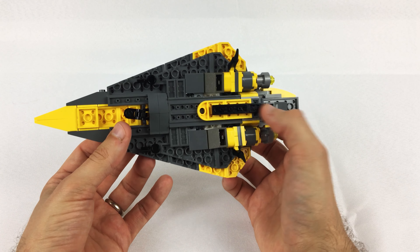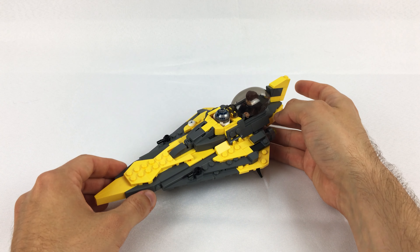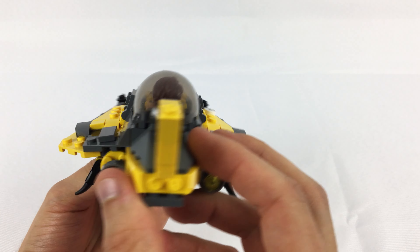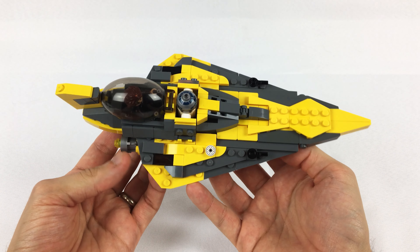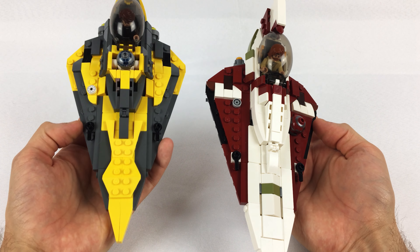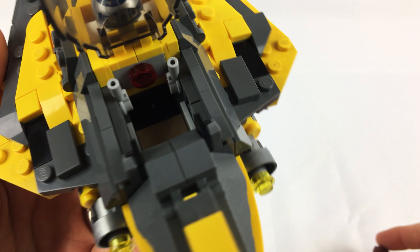You can barely see any indication of R2 under there other than a tiny bit of his feet poking through if you look carefully on the underside. The engines are slightly different in configuration — on Obi-Wan's version the back section comes to a point, whereas here it flares back out with a different yellow engine exhaust. The spare-part canisters are present, though I didn't load anything in since I don't know what Anakin carries. You could put a lightsaber hilt or blade in there.